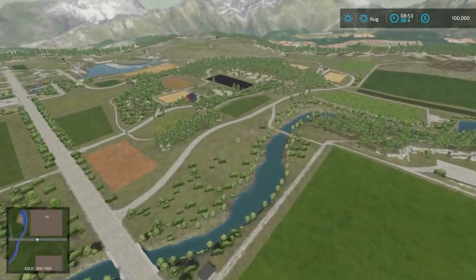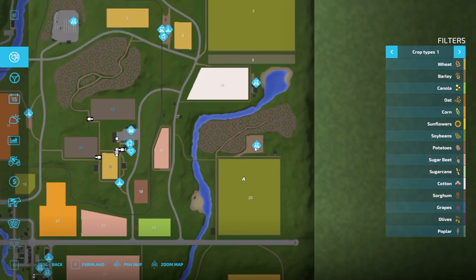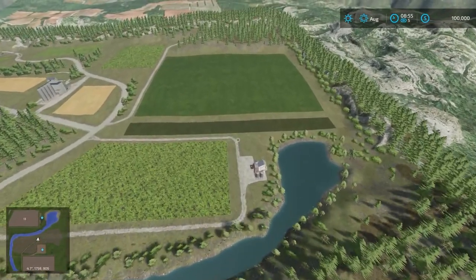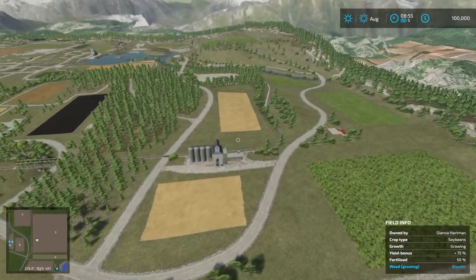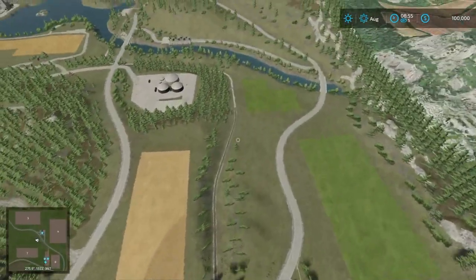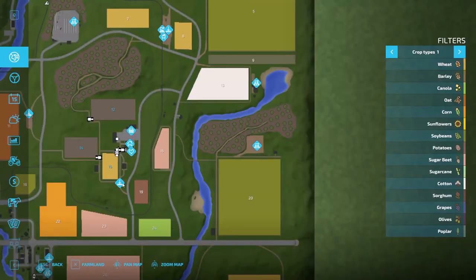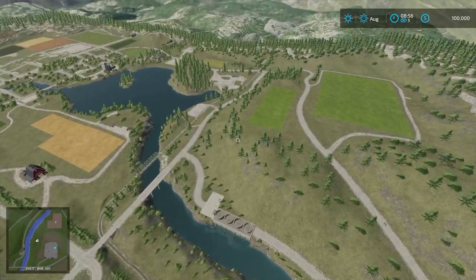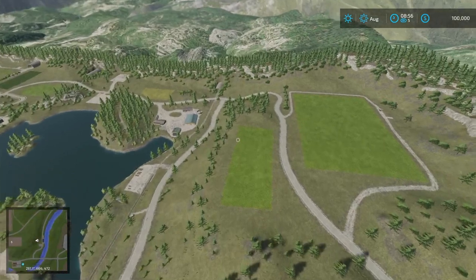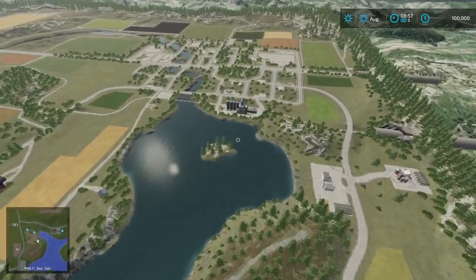Tunnel heading out that way. Starting farm off in the distance there. We're just going to fly this way — carpentry just below us, and then we also have the grain mill just below us there. Map looks quite nice, really well done. BGA down there. I like this area up here. What is this down there? A little water feature dam type setup down there — that's kind of cool. Really good detail in the map.